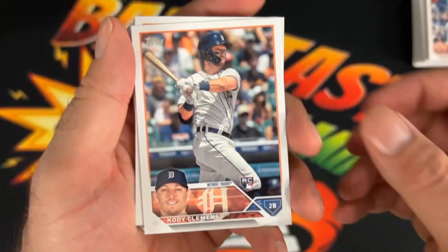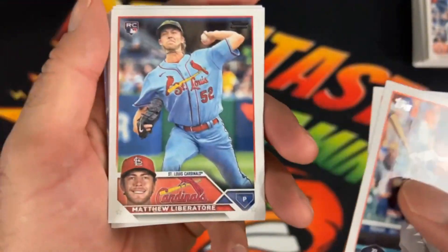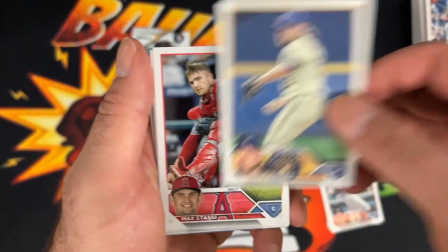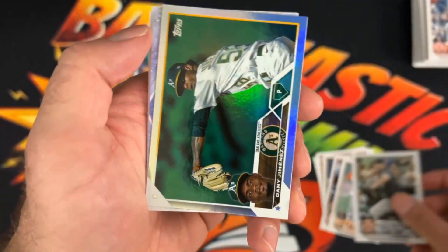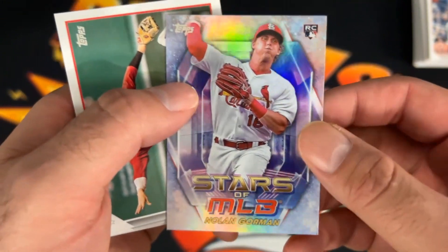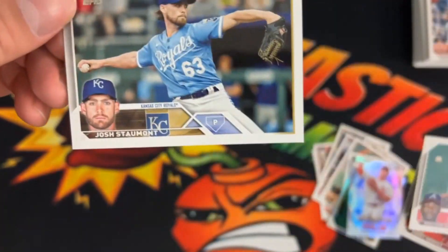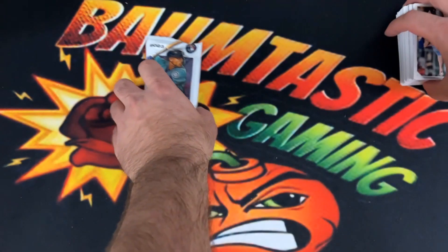We'll pause for a second — and we're back. Sorry about that, somebody was at our front door. So let's finish up with pack number six. There is Danny Jimenez, Nolan Gorman for Stars of the All-Stars, Trevor Story, Jeremy Hergit, Michael Harris, and Josh Stelmont. That is it for pack number six.